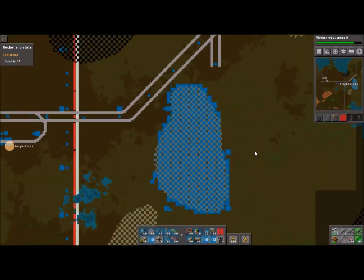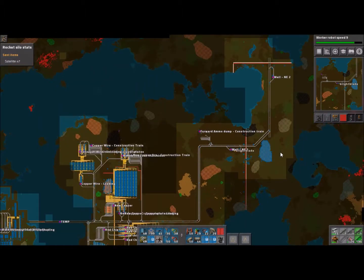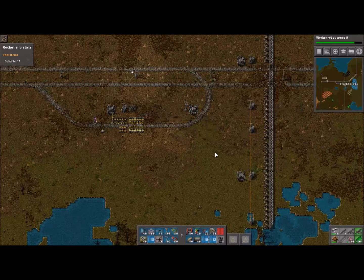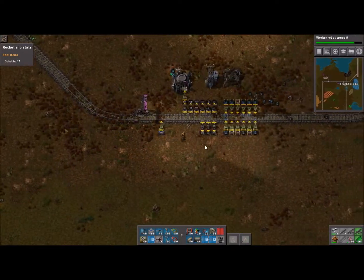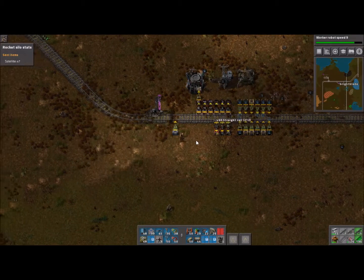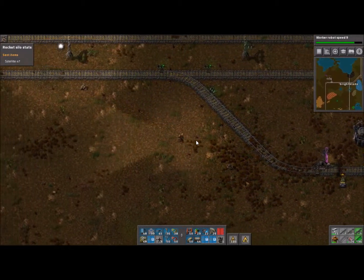This is what I'm planning: everything east of this wall will not have any conveyor belts. Let's get back down to earth. Let's grab some more track — 200 tracks should be enough to finish this, since this is a pretty simple setup.